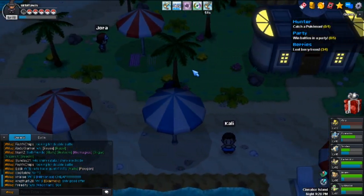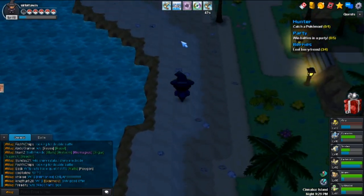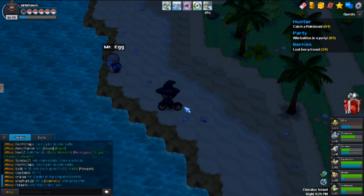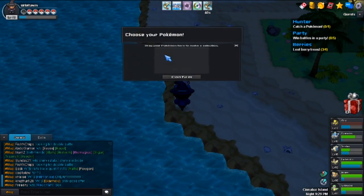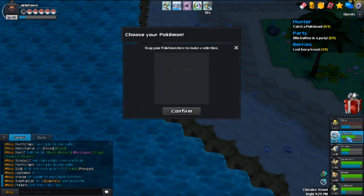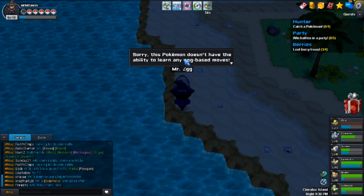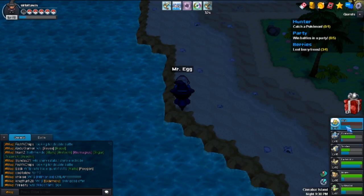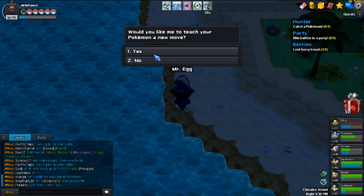You go to Cinnabar Island and go over to the left side, and you talk to this old guy — Mr. Egg. You talk to Mr. Egg and you pick a Pokémon you want to learn a move. Let's go with Snorlax.